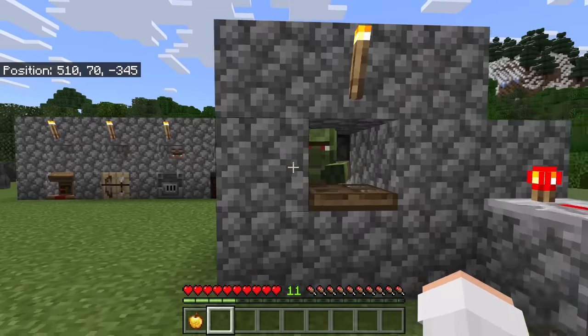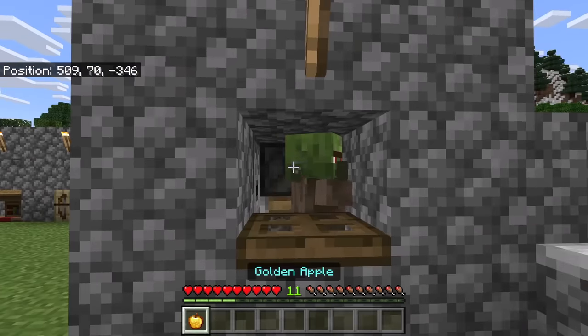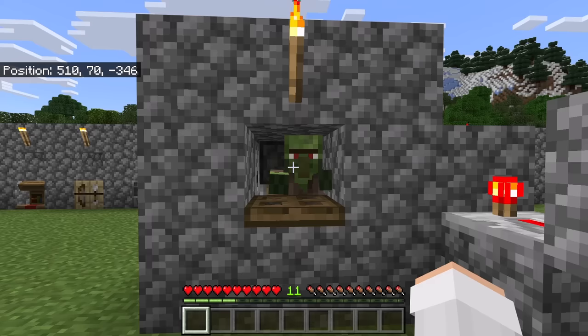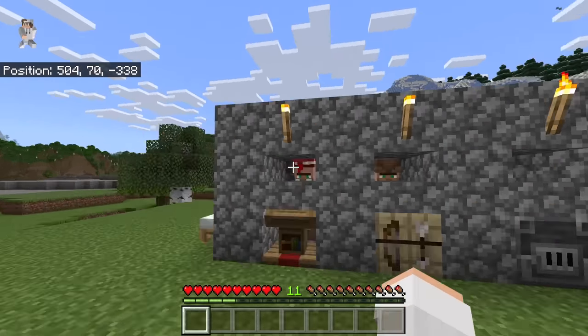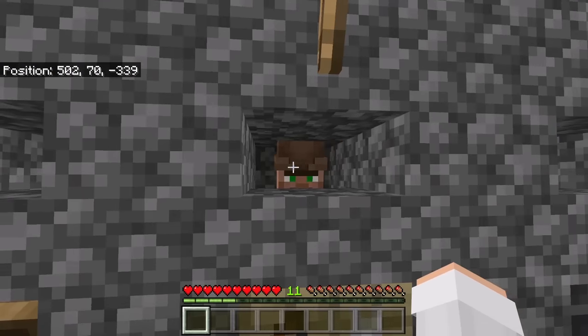Once the villager has turned into a zombie villager, flick this lever down. Now push this button — a weakness arrow will hit the zombie villager. Now feed it a golden apple. Wait a couple of minutes for the zombie villager to get cured. You can tell it is being cured because it will show red particles. After the zombie villager has been cured, all the villagers will have trading discounts. For example, instead of 24 paper for an emerald, it is now 23 paper for an emerald.